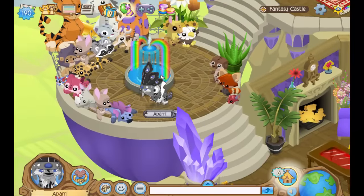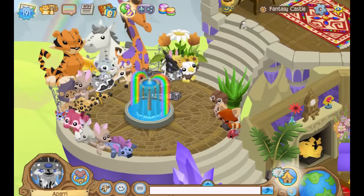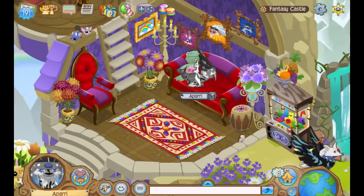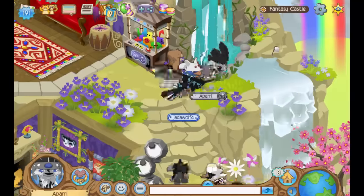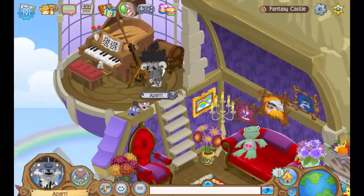On the couch you can go on top — I like that. You can't go on top of this fountain either; they should make it like that for all the other fountains. I love all these plushies — what the heck? This den is actually really good. Good job to whoever at AJHQ made this den, because this is actually really cool.